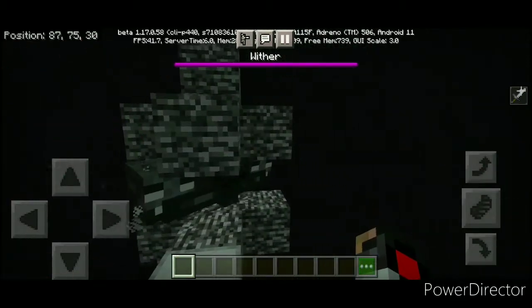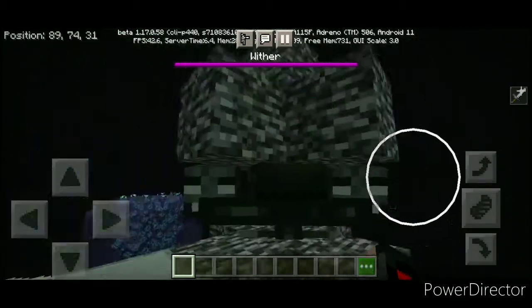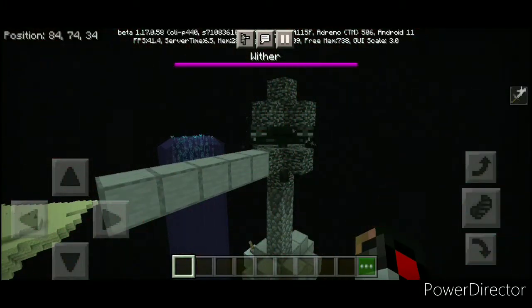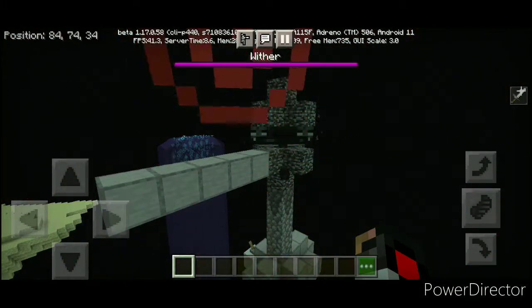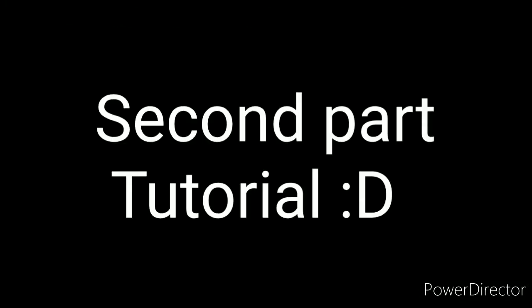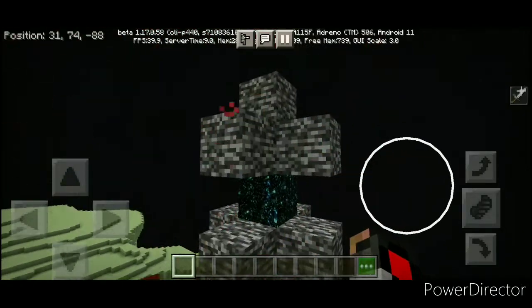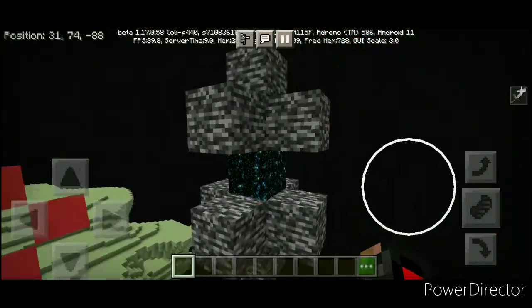Now that you've seen the wither cage in action — the wither is nicely contained — let's go to the tutorial about how to build this wither cage. The first step you need to do in order to make this wither cage is go into the End.